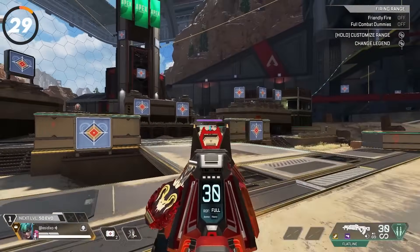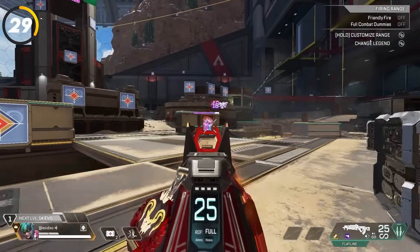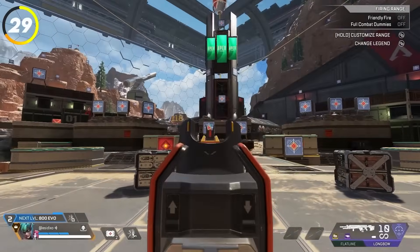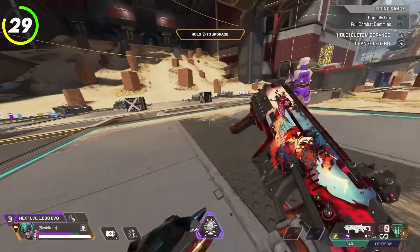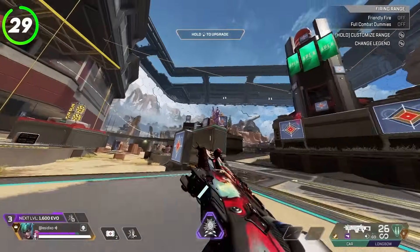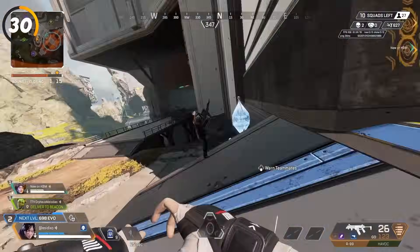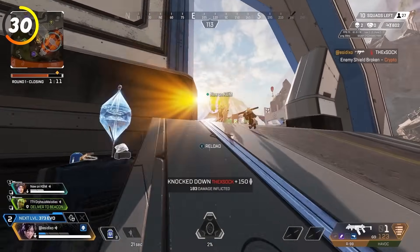You should almost never be crouch spamming while aiming down sights and shooting your weapon — it will make your aim a lot worse if you're constantly bobbing up and down. The exceptions are single-fire weapons like a sniper or shotgun, where I would crouch between shots, or if you're hip firing, where crouch spamming won't be as detrimental. In terms of weapons, SMGs reign supreme — the majority of the time, if close-range weapons like SMGs are good in the current meta, they're going to be the best choice for you on controller.